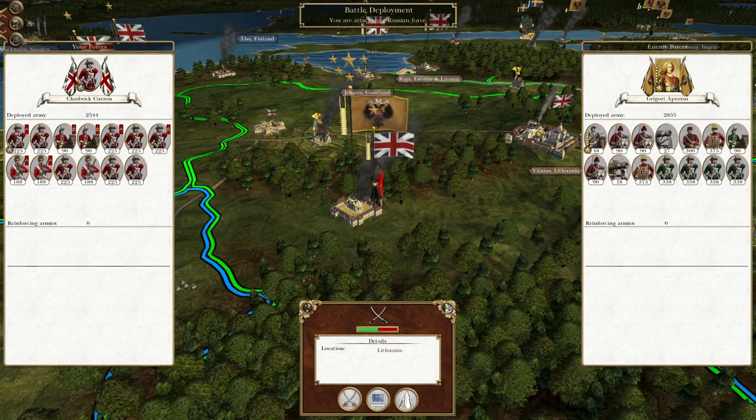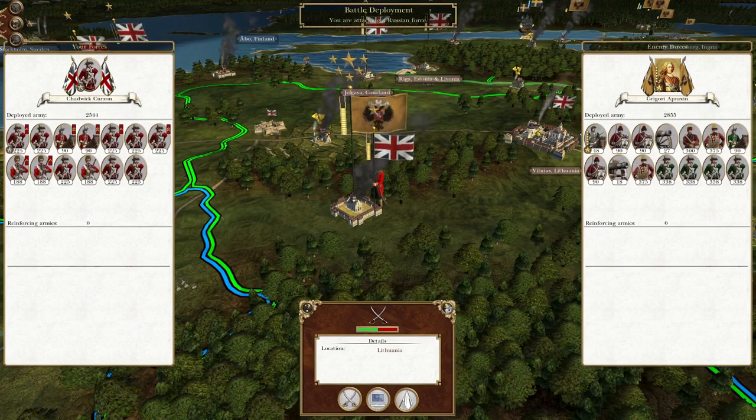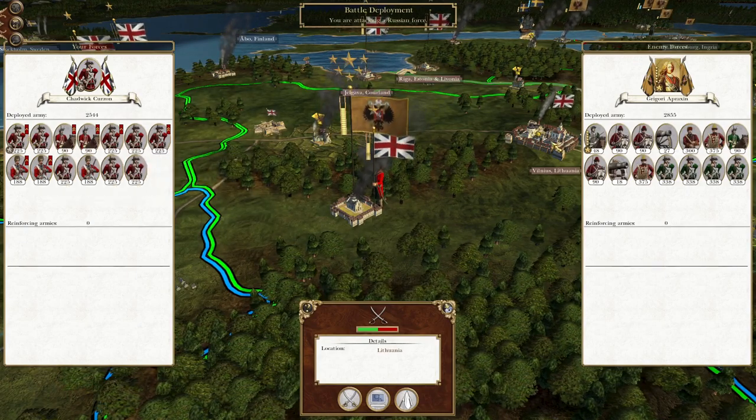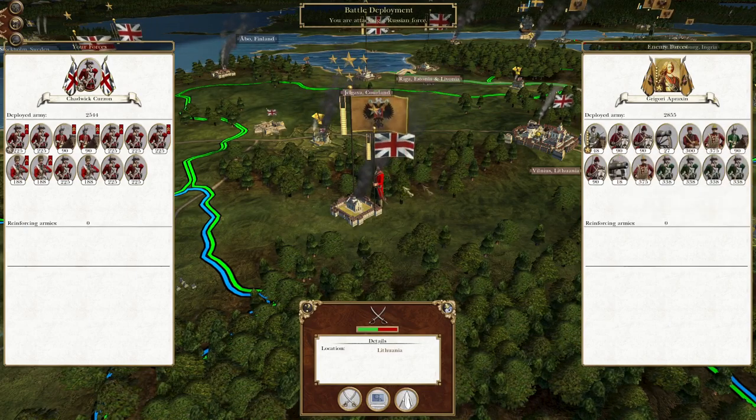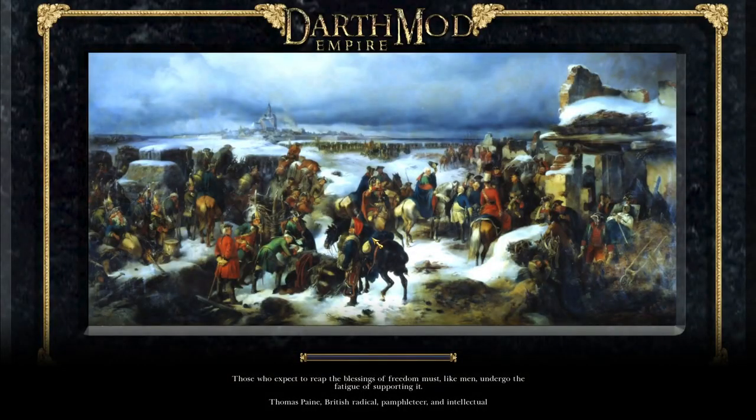What's up guys, this is the Rifleman and I am back to bring you the next episode of my Empire Total War let's play as Great Britain. Right off where we left off, we have a small force pushing out from Vilnius to attack this Russian army hunkering down in our church school. This force could potentially pursue the Russians because we have Vilnius protected to the east by Polish troops.